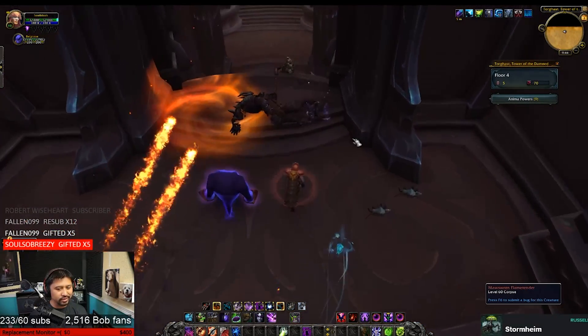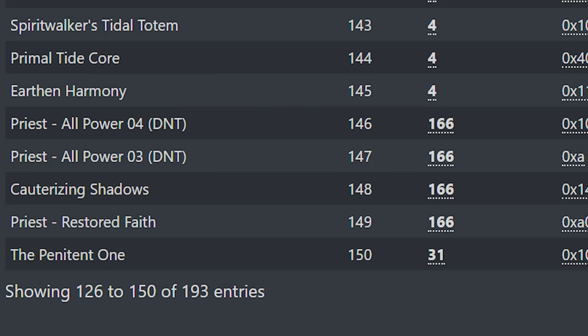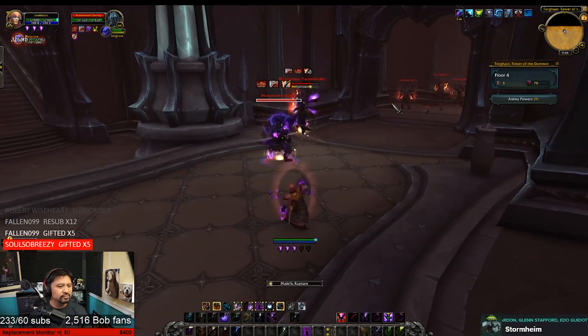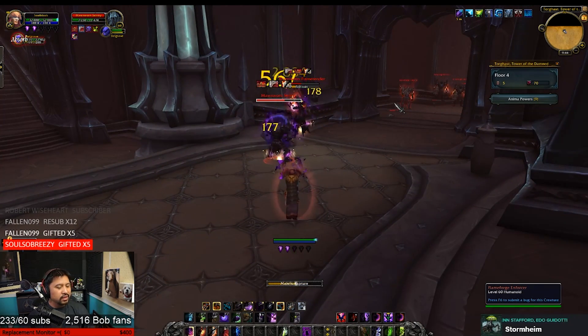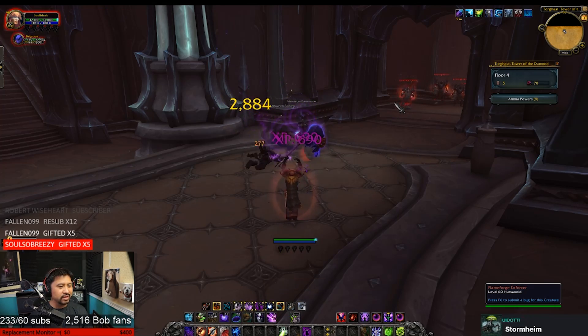Today we're going to polish off death knight and then cover mages and shaman. According to this handy dandy spreadsheet, the total number of powers that will be available remains at 193, which maintains the theory that each class is going to have a total of four general powers that are independent of spec, along with four powers per specialization.